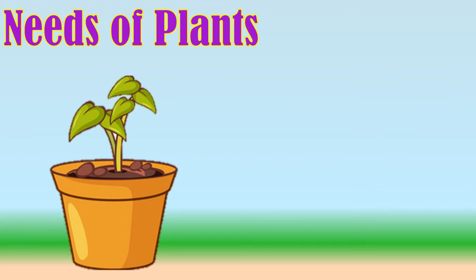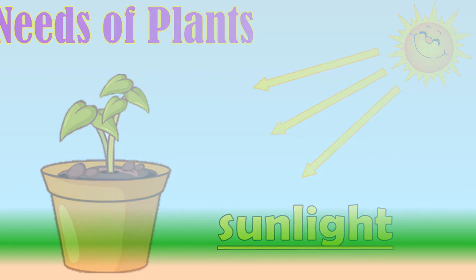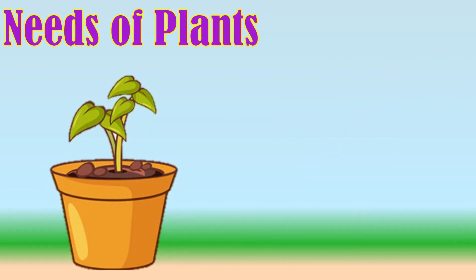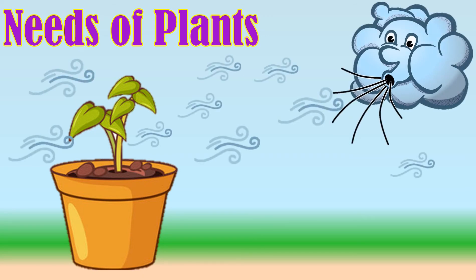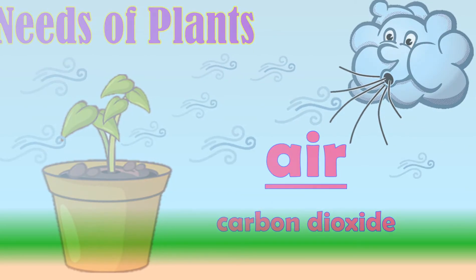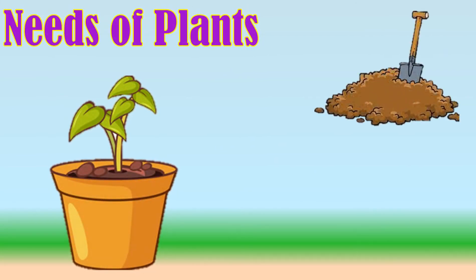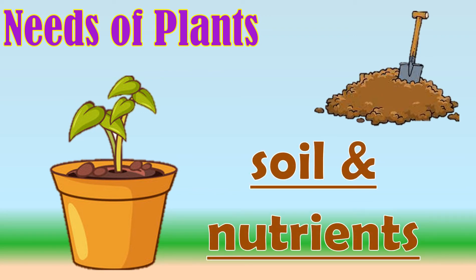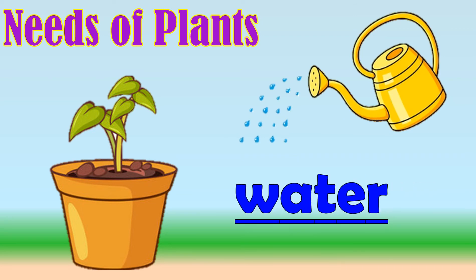The plant needs sunlight in order to make food. It also needs air. The plant uses the carbon dioxide around us. It needs to take the nutrients from the soil. Last but not the least, plants need water to grow.